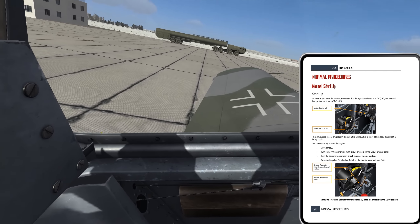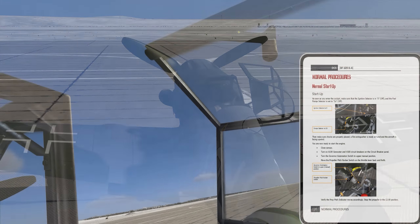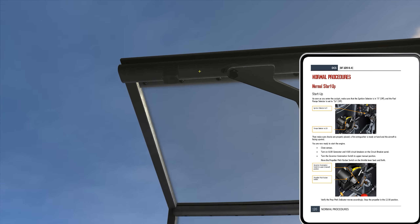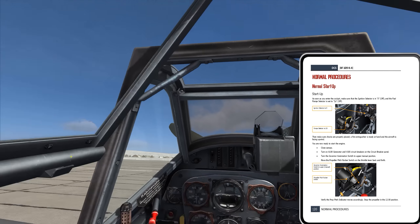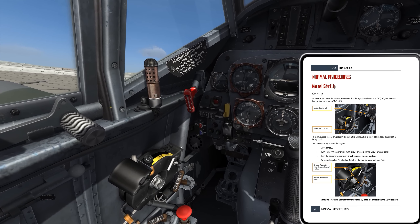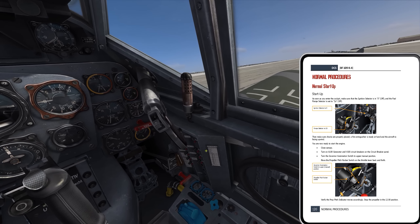Let me figure out the canopy locking mechanism — I think what's happening is there's a pin that goes into this slot, that's the locking mechanism. So the canopy comes down, the lever goes forward, and then the pin walks into that little slot. Okay, good enough.